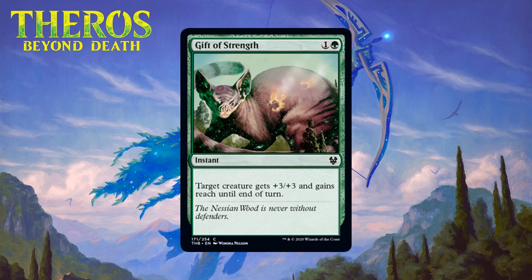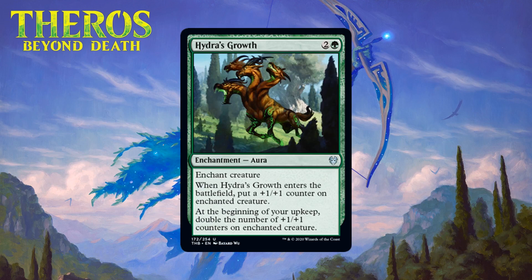Next up we have Gift of Strength, which for one generic and a green is a common instant. Target creature gets +3/+3 and gains reach until end of turn. This is a serviceable trick we've seen several times. You normally want to use tricks offensively, and it doesn't hurt that in a pinch you can use this to take out a flyer. You'll play this some of the time in your green creature-heavy decks, but it is risky and somewhat situational like all tricks. I'm giving it a C-.